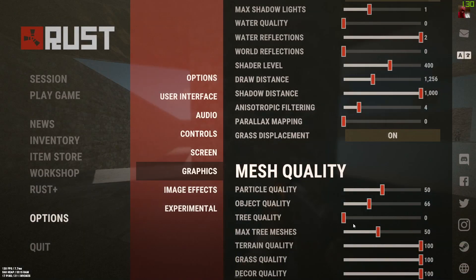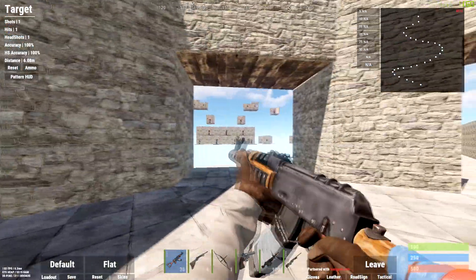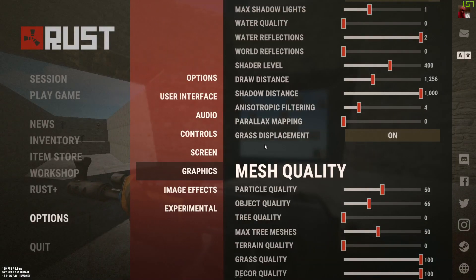Tree quality can be low if you want, it doesn't really matter — trees will just look a bit rough. Max tree meshes doesn't really matter either. Terrain quality you can have this low or completely off, and it would probably help seeing players a lot better — you could see heads easier.